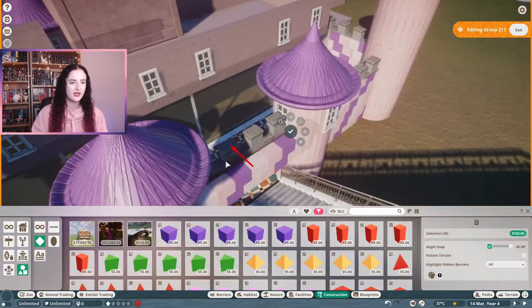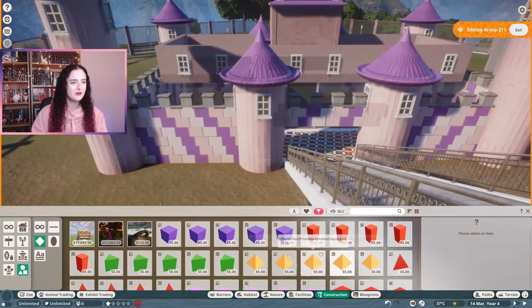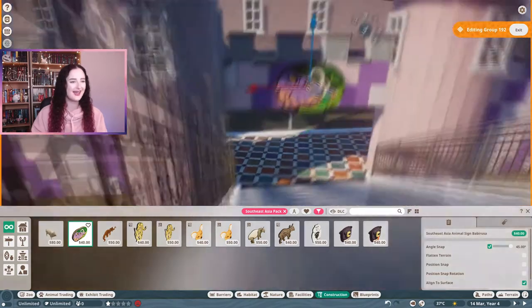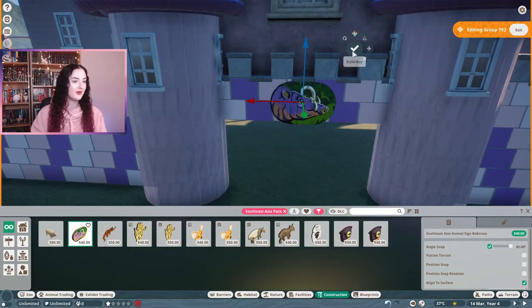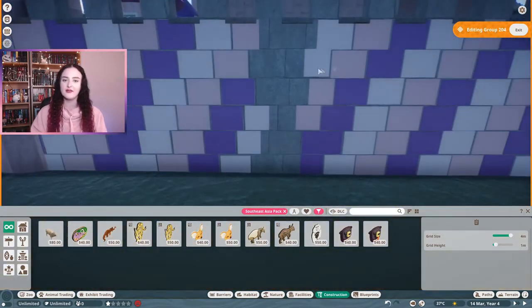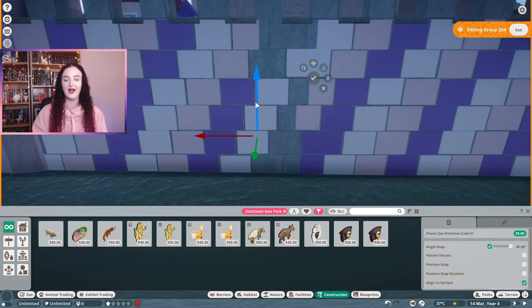The entrance archway area needed to be pink and purple too, and the new sign for the babirusas really matched the color scheme of the castle. I was so happy about that — it fit in nicely with the whole color scheme and also kind of worked as a family crest, like you get in castles. Think Hogwarts with their house crests — that's kind of a thing in castles.